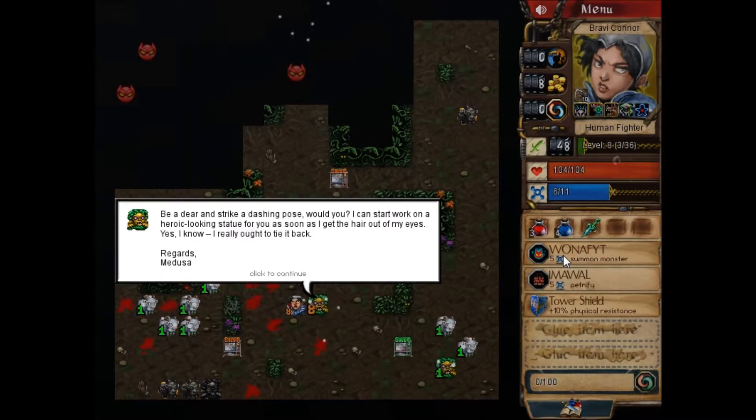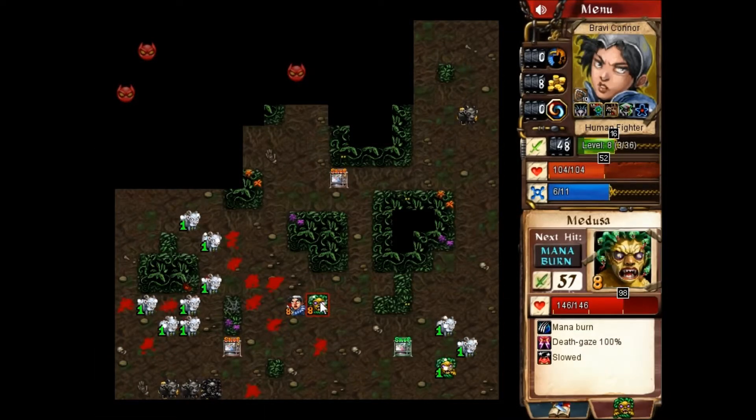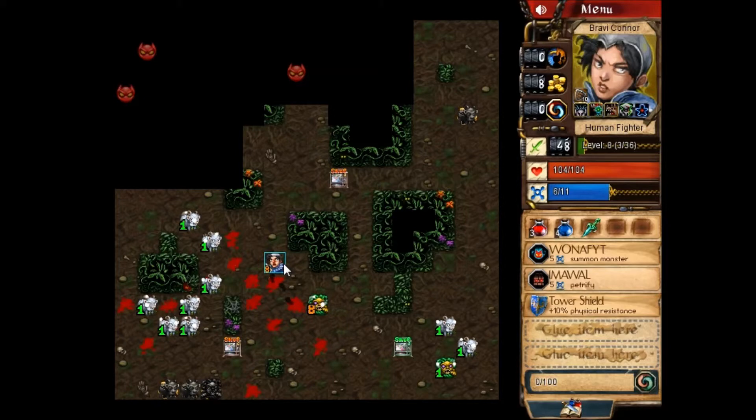Be a dear and strike a dashing pose, would you? I can start work on a heroic looking statue for you as soon as I get the hair out of my eyes. I really ought to tie it back. Regards, Medusa. Okay, what are you looking like? You mana burn me? And you death gaze me at 100%. I still don't know what that means. I'm guessing I need to level up all the way and maybe one-shot it — I don't think I can one-shot it.